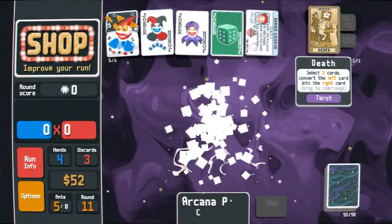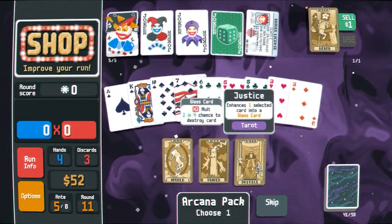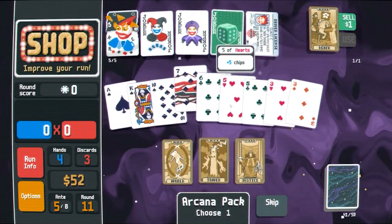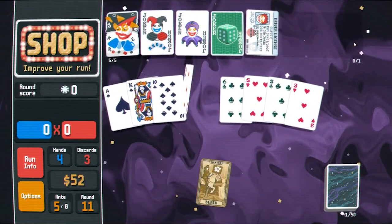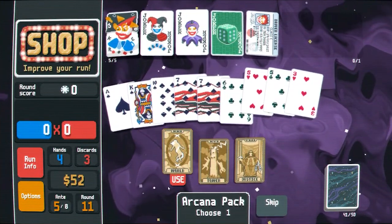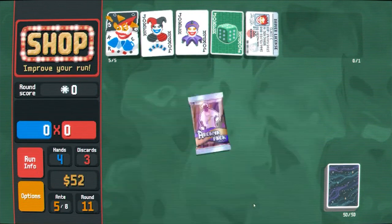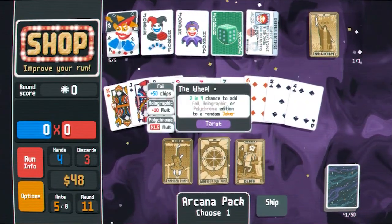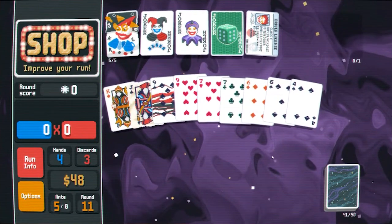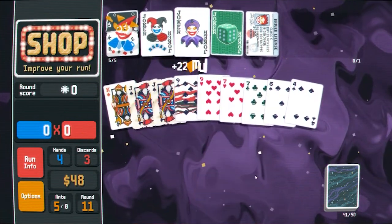Let's arcana pack though, maybe we can use it here. I guess we can duplicate the seven, then we'll world these. How close are we — we've got 30 spades at this point. Destroy some cards. Magician — make a lucky card. Let's make this jack lucky, and then we'll actually use death on the jack to turn the six into a lucky jack. Very nice.